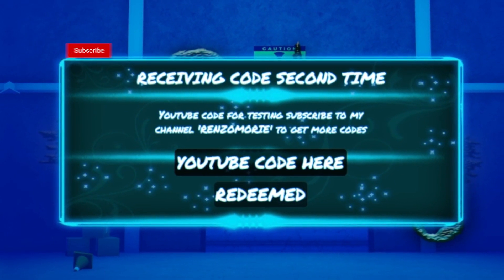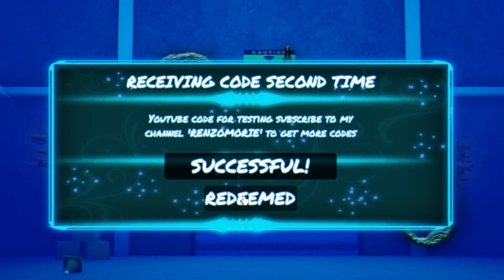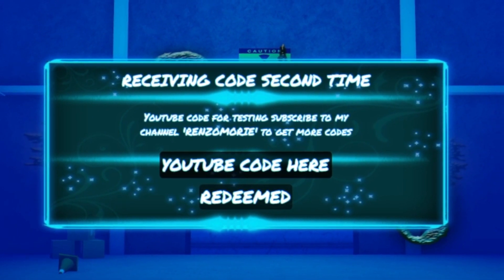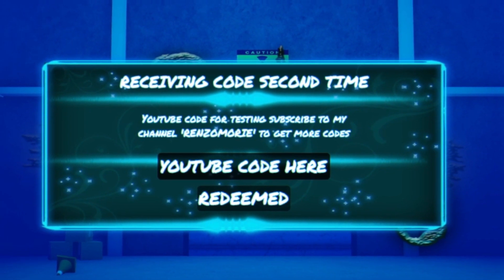The first code today is going to be entered just like this — type it in with the capitals like me, then click on redeem. And as you guys can see, it says successful! That's the first code for today. That one is going to give you guys a class reset.